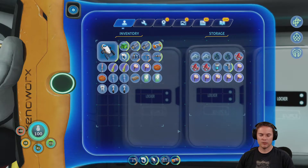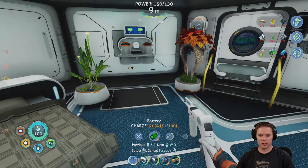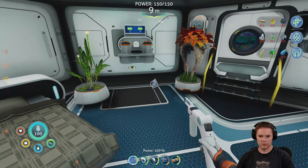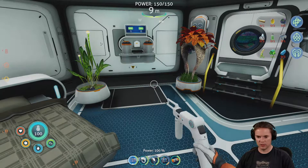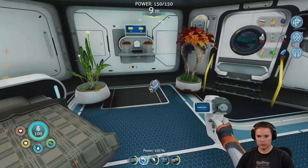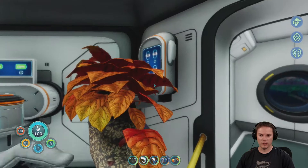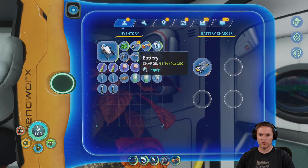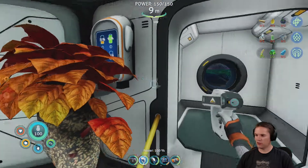Let me just recharge some of these batteries while we're in the area. The sea glide powers up as I'm going anyway, so I don't need to worry about those. I'll drop those in there — I've got spare batteries in the truck anyway.